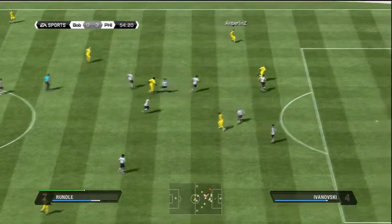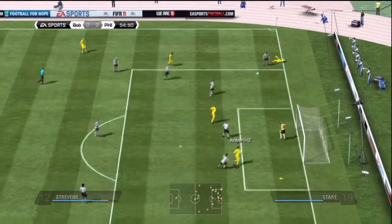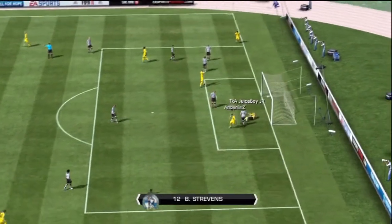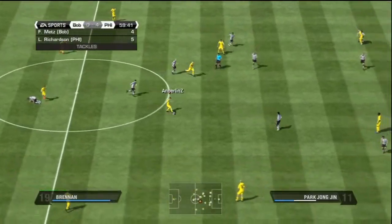Really happy with my signings so far. Here Balotelli plays Rundle a nice through-ball, takes a big touch, and then crosses it into Strebens, who heads it into the back of the net. Pretty nice play.